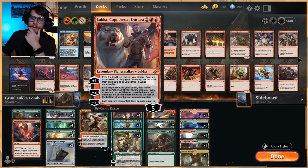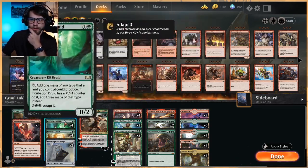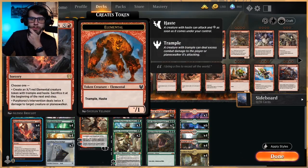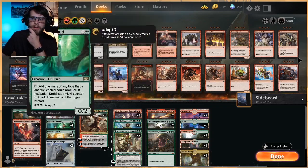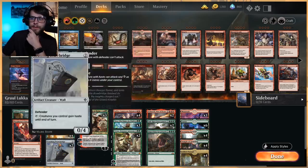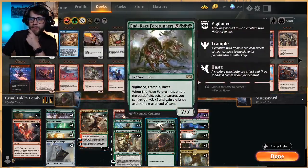It can really do some cool stuff. The idea with Luka is his minus-two is fantastic. Essentially you get to exile a target creature you control, then reveal cards from the top of your deck until you reveal a creature card with a higher converted mana cost. Put that card onto the battlefield and the rest on the bottom of your deck. Now if you notice, most of our creatures are in the two-drop slot. We don't really want to be sacrificing a Gilded Goose or one of the tokens from Purphoros' Invention if we can help it, because nine times out of ten we're going to land into one of these.